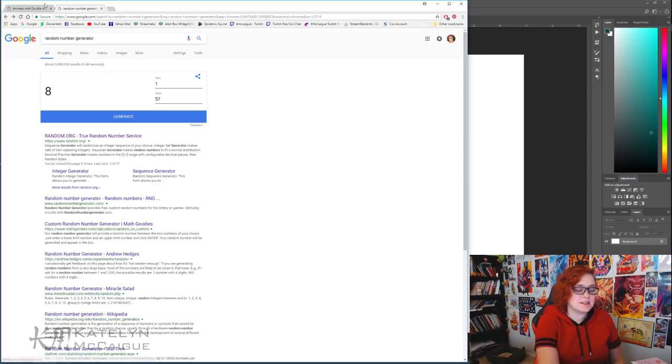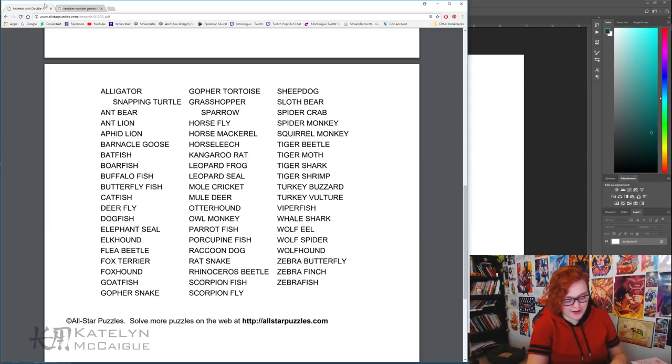So we have our random number generator ready to go. Let's see which number we get from our list. 52. All right, so let's count backwards — we got wolf eel. That's going to be pretty interesting. So we're going to combine a wolf and an eel to make a new monster.